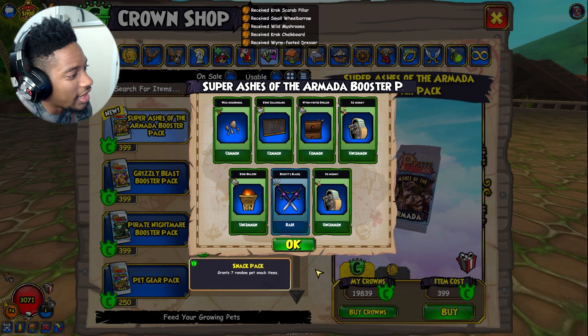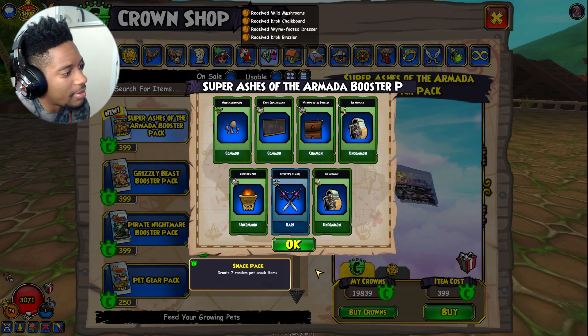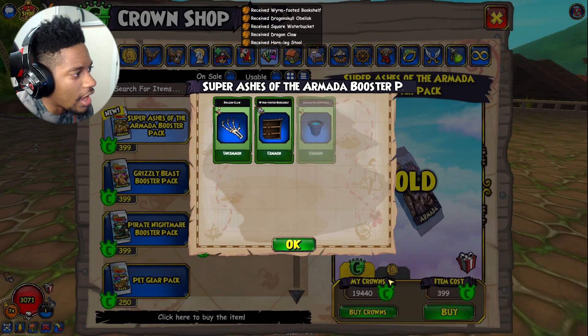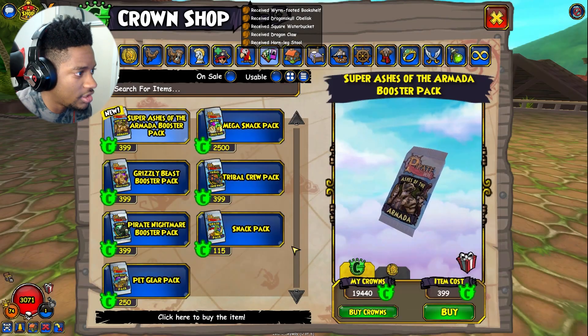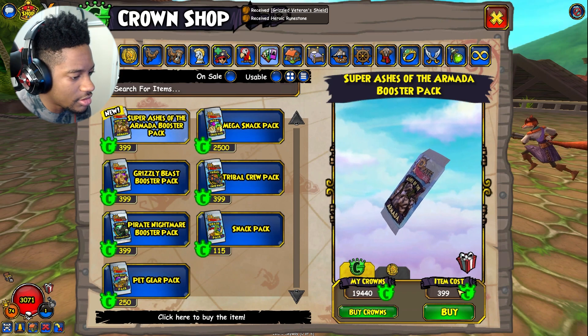It's supposed to be three times more likely for me to get a companion, but it doesn't seem like that. I just want mounts — actually no, companions are priority on the list, so I need to go for that.